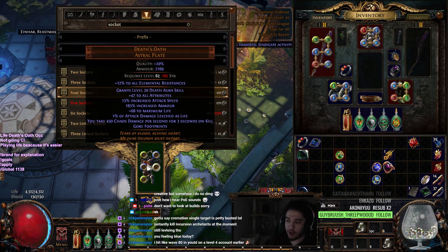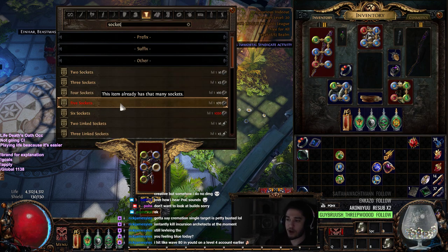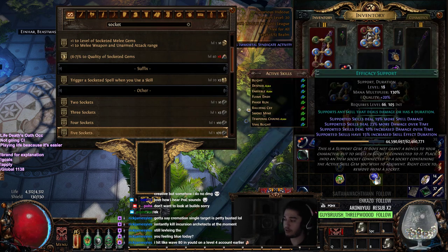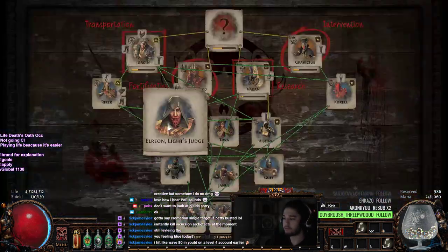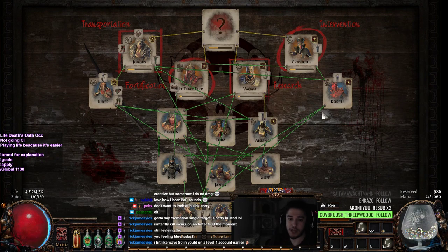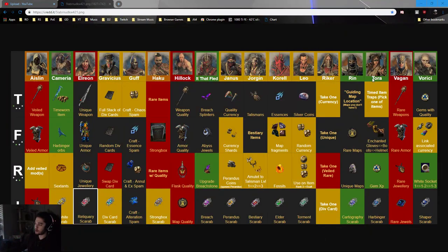After you have your desired colors, you're going to go ahead and add your fifth socket. Now when your fifth socket is red — which 9.5 times out of 10 it's going to be red — you're going to leave it there. So you're going to have your four off colors plus your red socket. Imagine this was green, blue, green, blue, red. At that point, you want to go to your syndicate farming. In your syndicate, it's important to get Verici under the research tab.